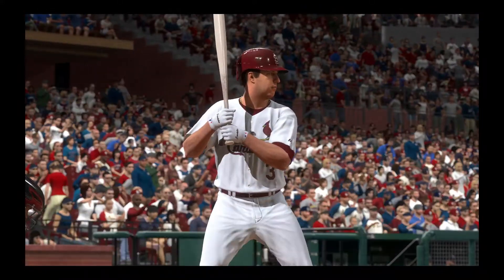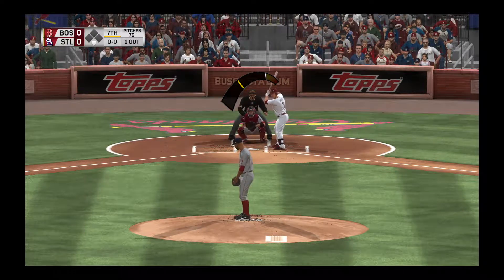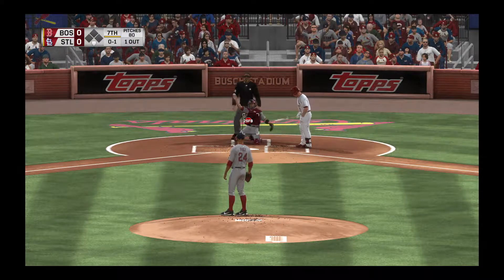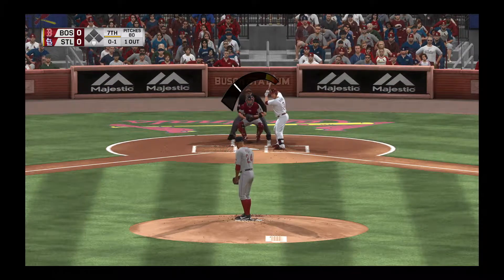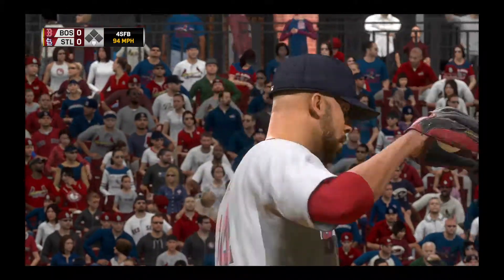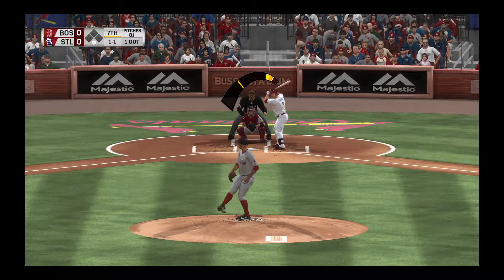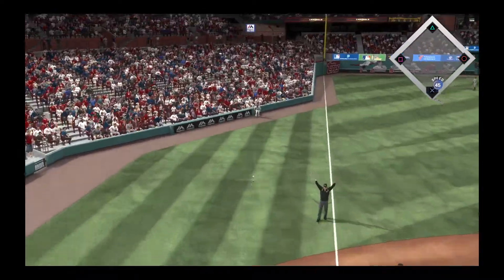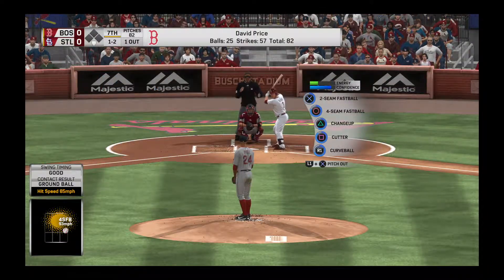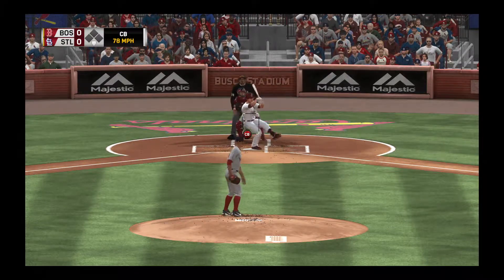Jet Jerko comes in 0-for-2 thus far. Now the first pitch here from Price — belt high and right down the middle for a strike. And he takes this one high, one and one. Boy, if you're going to throw a pitch like that to this guy, you have to make sure it's up above the zone like that. He can't do a whole lot with that, but if it were a little lower he can and will make you pay big time. Ready to deliver the one-and-two — swing and a miss at the curve ball.